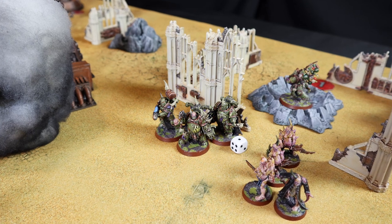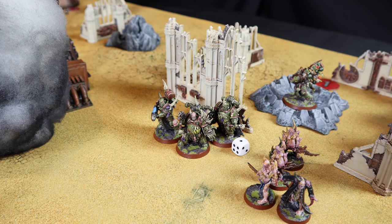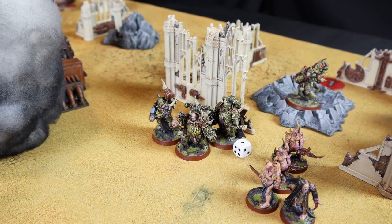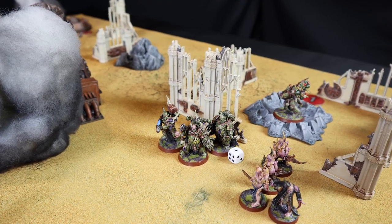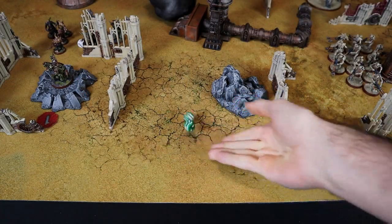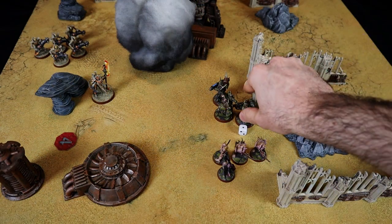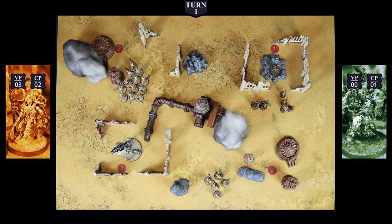The Pox Walkers automatically pass any morale test. The Plague Marines need to test with 4 deaths and Leadership 8, needing 4 or less — and fail. One Marine runs away. The combat attrition test costs another model. Having only 2 Marines remain, I remove the wounded model. My unit is in very bad shape now. At the end of the Necrons' turn they earn 3 victory points from the Dominion secondary objective.